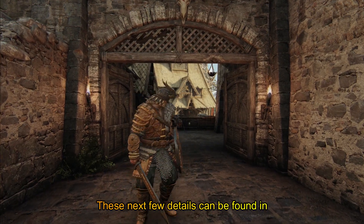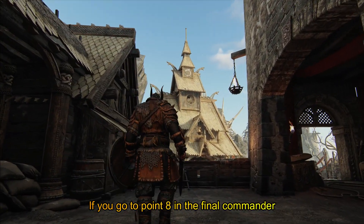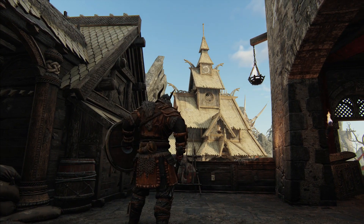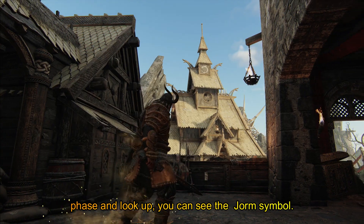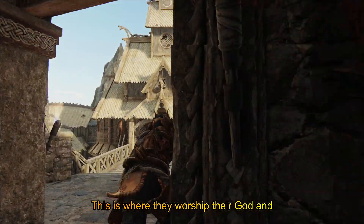These next few details can be found in Breach, such as in Store Stronghold. If you go to point 8 in the final commander phase and look up, you can see the Jormungandr symbol. This is where the Jormungandr worship their god.